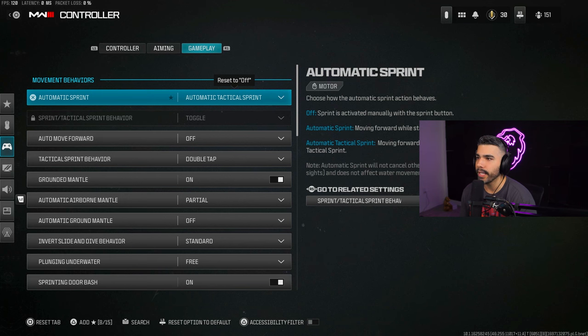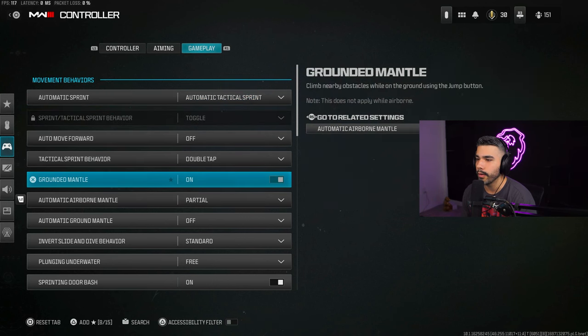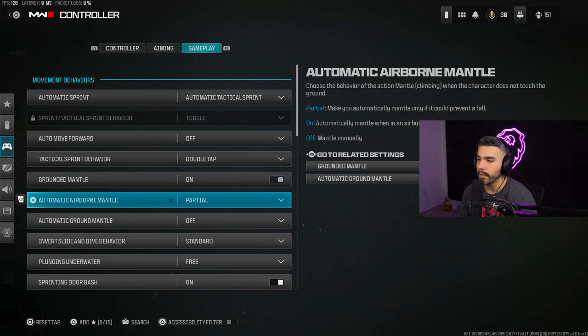For Gameplay settings, Automatic Sprint — you definitely want Automatic Tactical Sprint on. If you're not competing, this setting is going to make your movement like fire; you'll be able to move a lot quicker and hit some nice slides. Slide canceling is back, so that's something you definitely want to have on.